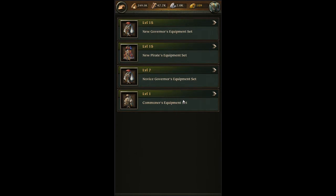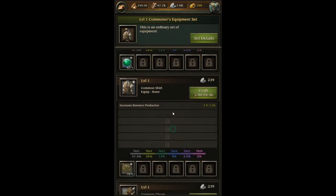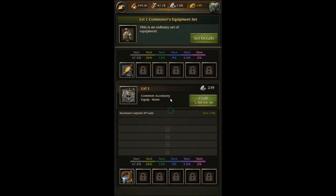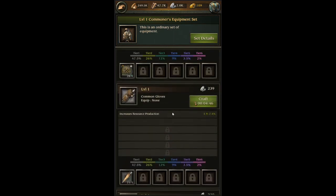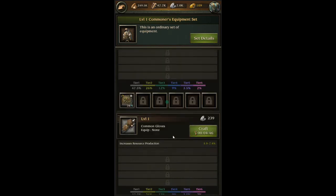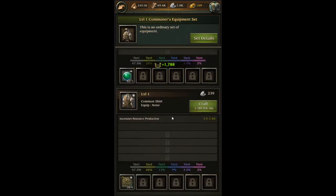When you first start and you get a forge at level 1, you're going to get this commoner set. Pretty basic. It really only increases your production and your captain XP. That's really all it does, and it's not really going to be a whole lot — it's only 1.9% if you got it to tier 6, up to 7.4% for resource production. If you guys watch the skill tree video, production isn't really what I'm after because my farms are usually full by the time I check them. But if you guys aren't getting full farms, that would be helpful. I kind of skipped over this one — I didn't really see the benefit of making it.